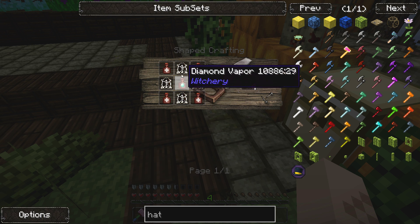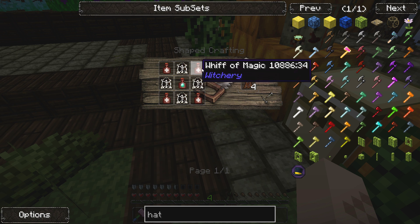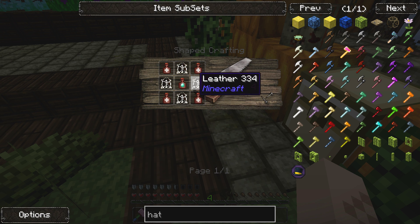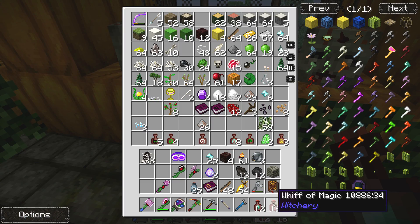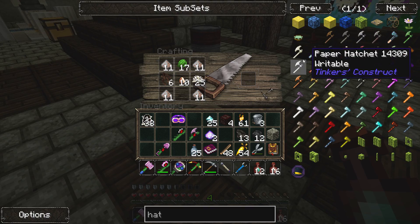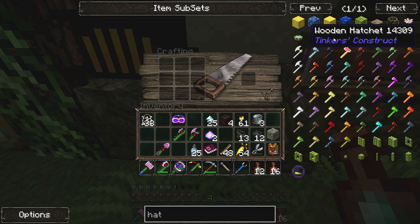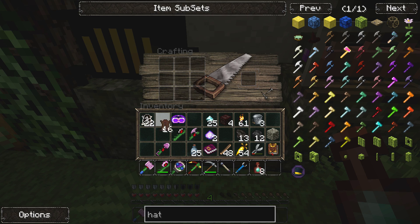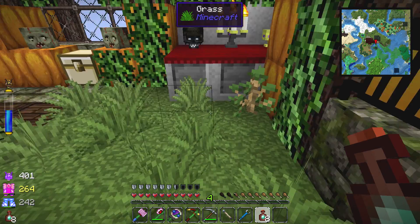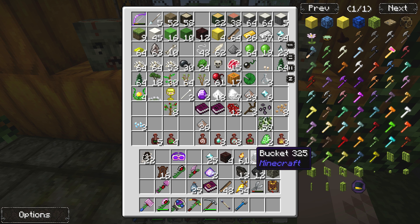So we need to make impregnated leather. Oh man, we need a bunch of stuff for this — diamond vapor, whiffs of magic, leather, all kinds of junk. We probably got that stuff — looks like we do, so let's go ahead and make some. Let's make some impregnated leather — let's make 16. Okay, so I think we're now out of whiffs of magic, which might be a problem. Do we have any glowstone up here? I do not see any — let's check over here real quick. Nope.